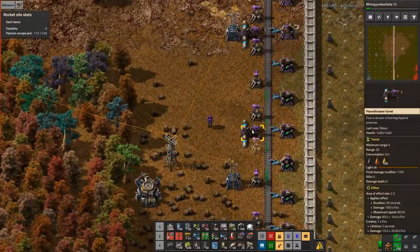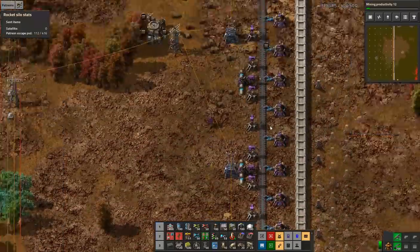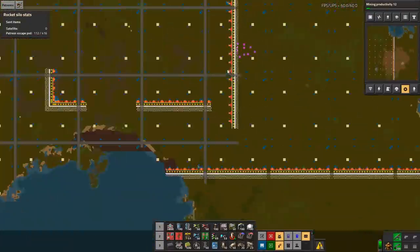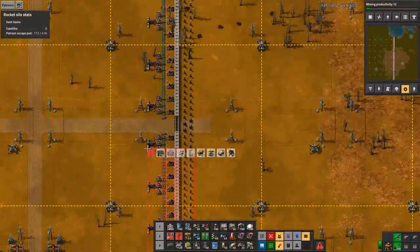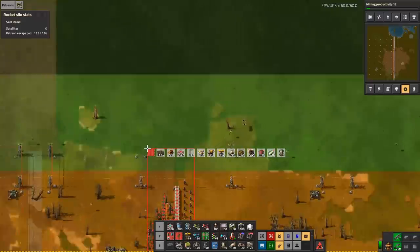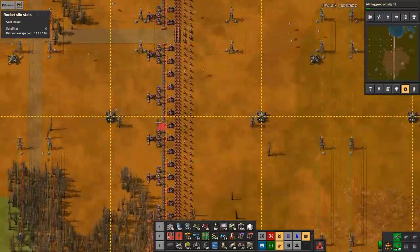It's going to be much easier when I just kill this part. Oil pipelines are fine. All of this can just go away. And now I just scroll down, see what else I accidentally deleted that I shouldn't have deleted. I don't think there's anything here.